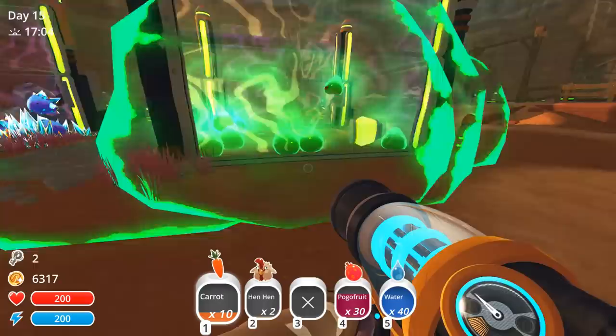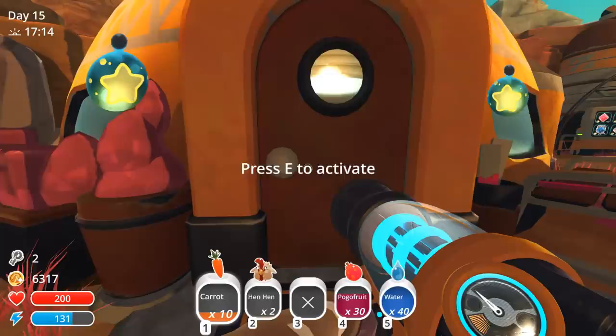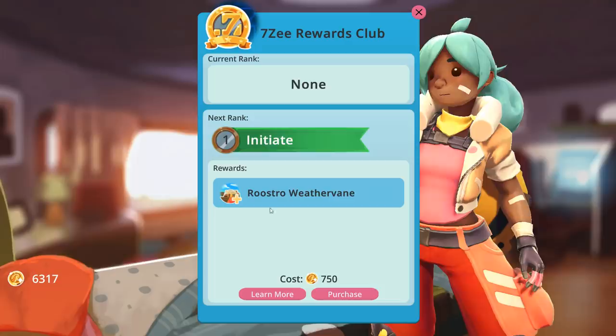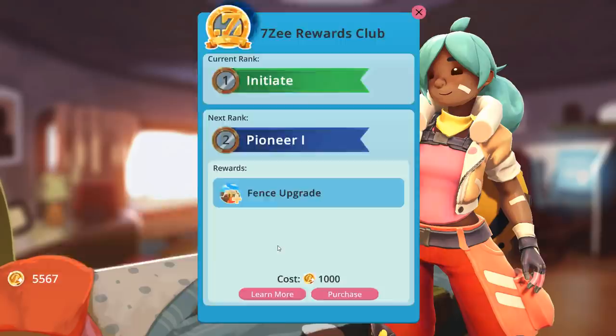Welcome back to Slime Rancher. I ended up collecting a few more rad plorts because I had some more food, so we have a little bit more money - we have 6300 now. I'm going to do this because I forgot to do it last time: we're going to go and get the rooster weather vane. We are an Initiate, and there's a fence upgrade for a thousand, but we're not gonna get that yet.